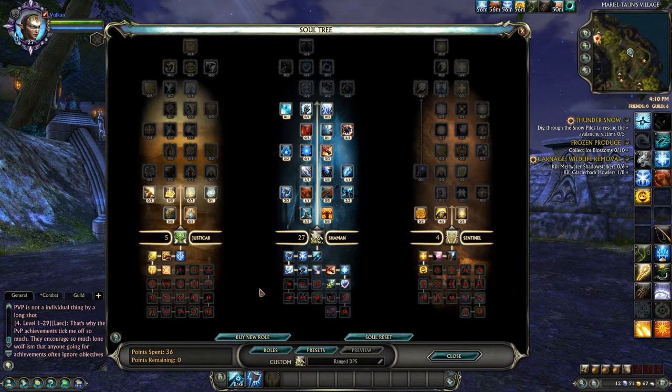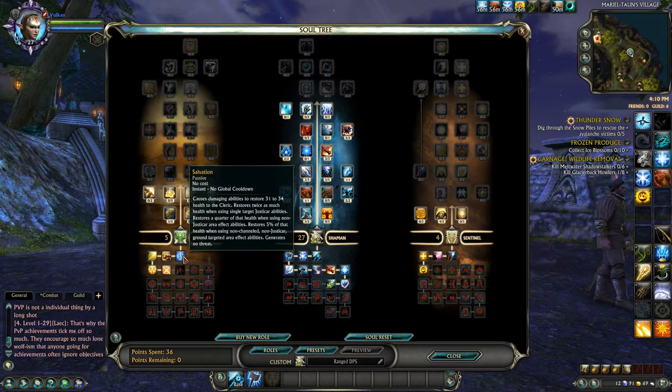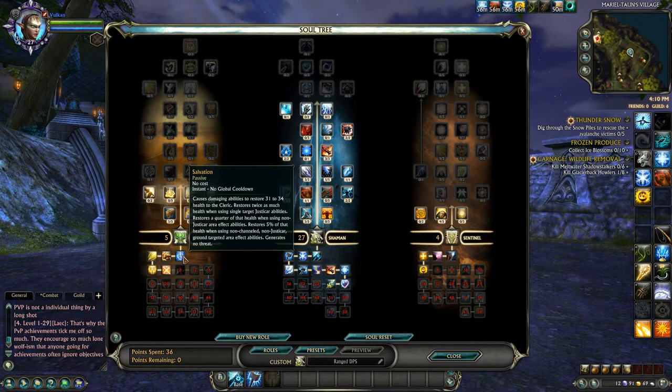Justicar is the tanking soul for clerics. It's all about protecting yourself - you get a wisdom increase, base health increase, and some self-heals through Salvation. Any damaging abilities restore 31 to 34 health to the cleric, restoring twice as much when you use single target Justicar abilities - so that's 62 to 68 health per hit. On top of that, it restores 5% of that health using non-channeled, non-Justicar ground target effects, generating no threat - purely a self-sustaining buff.